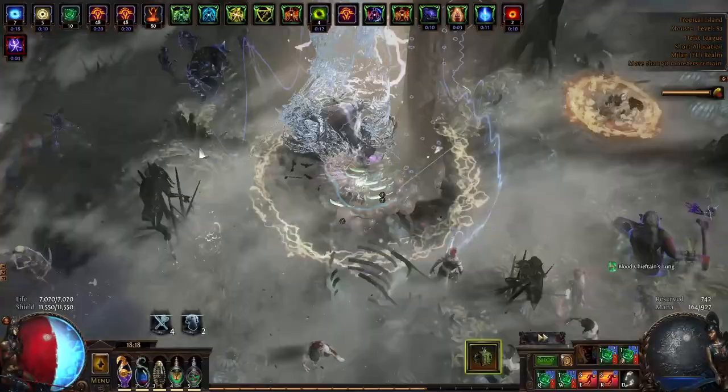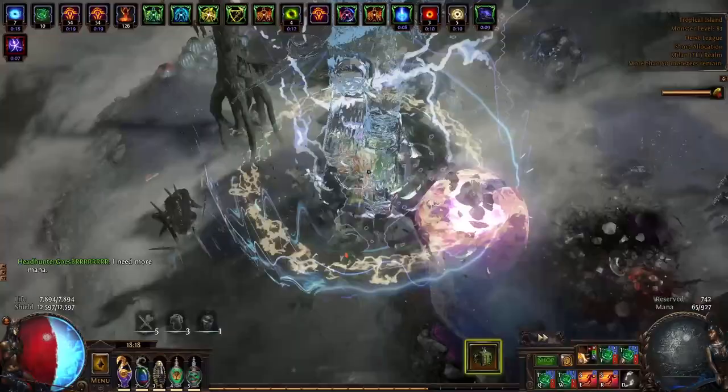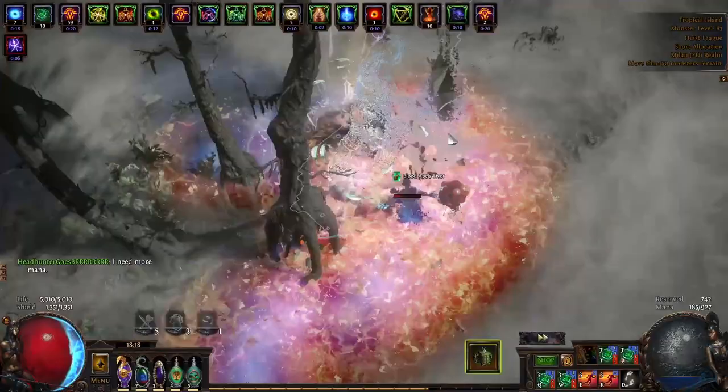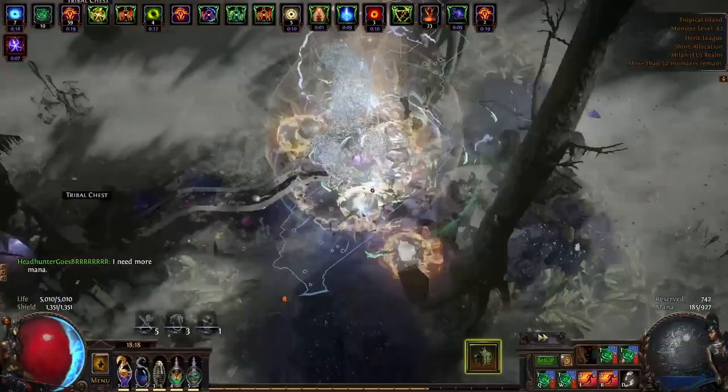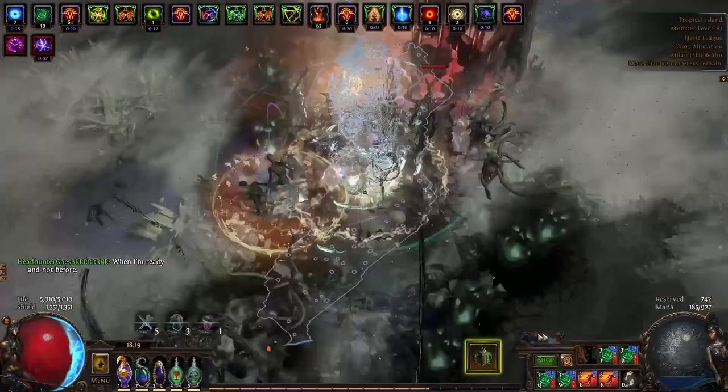As you can see, currently I have like 7,000 life and 11,000 ES — it keeps growing to 12k ES. I'm extremely fast with extreme amounts of damage. It's a really ridiculous build when it gets going. On my left click I have immortal call linked to arcane surge, which triggers all the time and lasts a really long time because of the self-curse temporal chains that extend the duration of all effects on me.